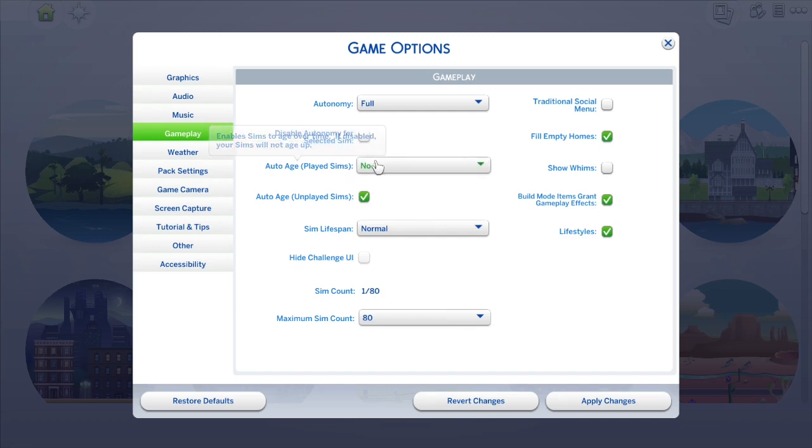This is just so that if I'm throwing a birthday party or something, they don't automatically age and get sad because people forgot their birthdays. Then I change my sim culling to 150 instead of 80 because that's what my computer can handle. Then I click on Show Whims because I actually really like the whims system and I'm really sad that they stopped updating it.